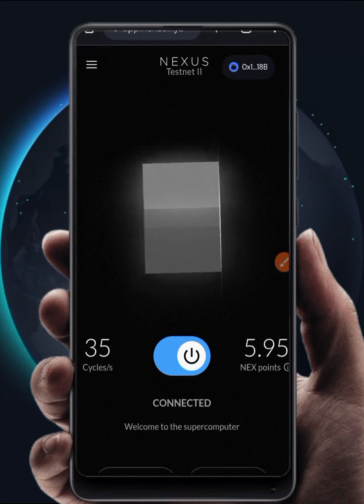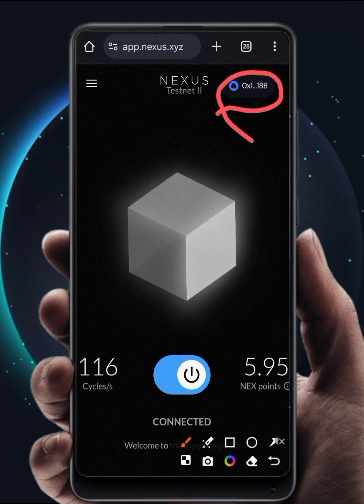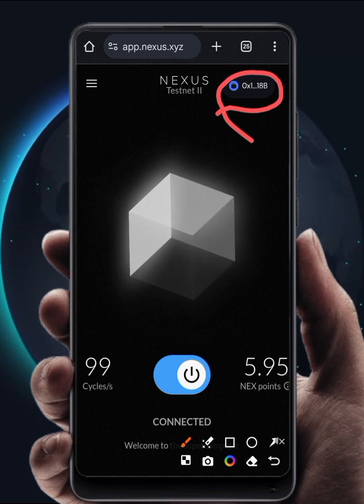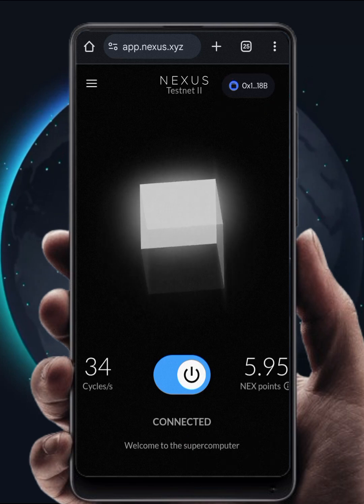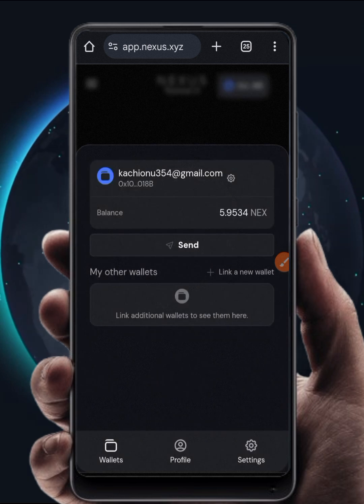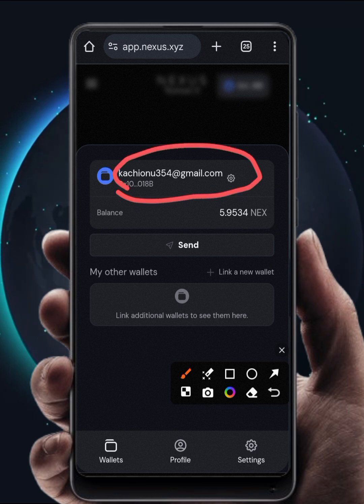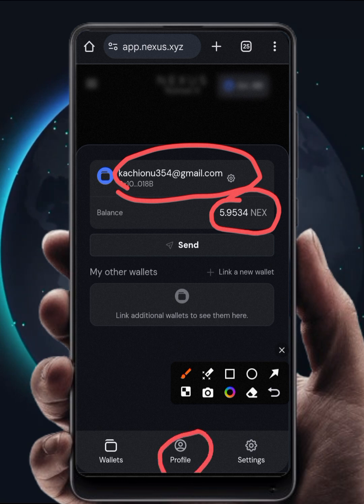Now before we proceed, I want you to take note of something at the top right corner here. A new wallet address is generated for you. As a matter of fact, Nexus is a Layer 1 network — they have their own blockchain. You need to save your private key. Click the address at the top right corner and you will see your email address, your balance being updated — I have gotten 5.9 NEX so far. At the bottom you can click on Profile to edit your profile or change your email, and then you can come to Settings.